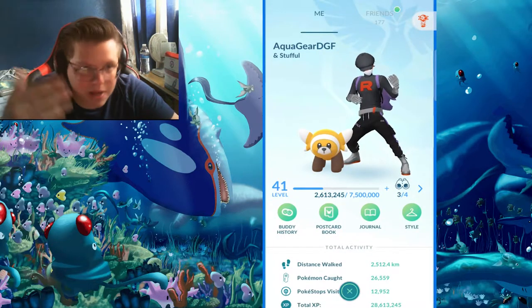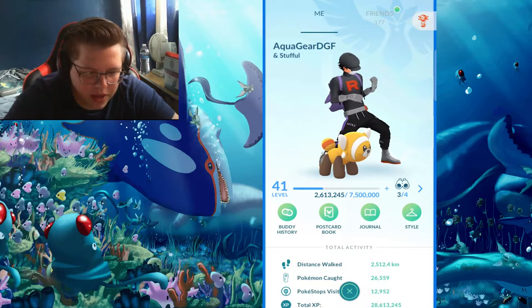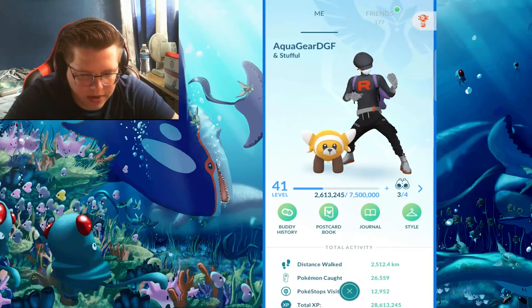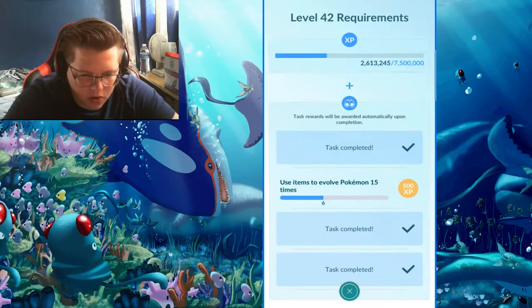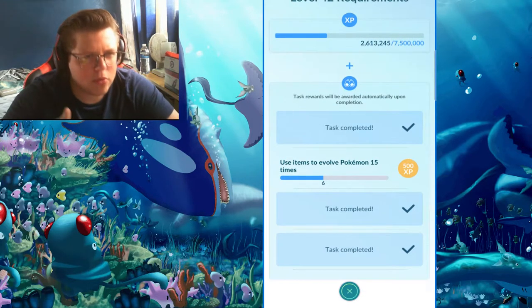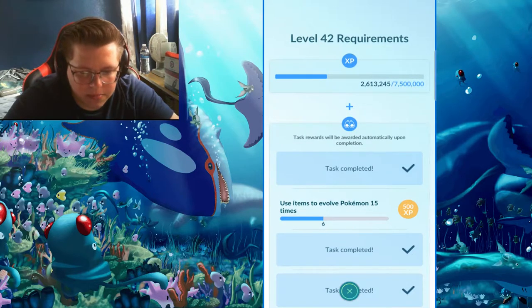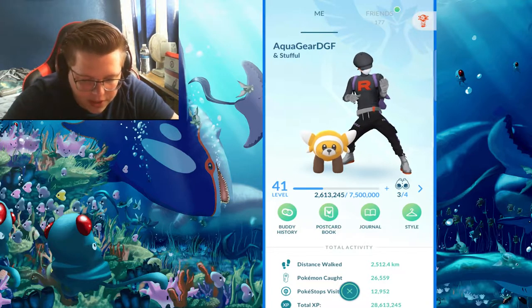So this is my character — same name as my old YouTube. I've got a shiny Stufful with me just because I'm trying to get some candy to evolve it. I am level 41 at 2.6 million XP. I've finished almost everything for this level — I just need to evolve a couple more Pokemon with items. The Eevee quest was the hard one but I got that done, so I'm working my way to level 42.